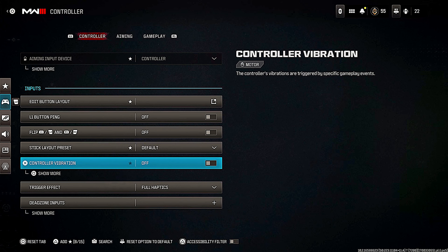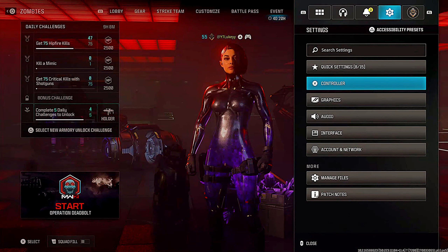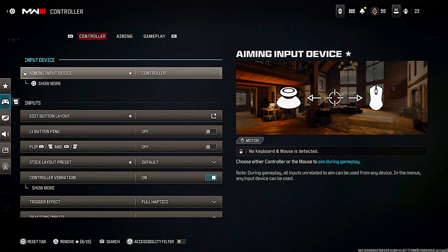As always I like to get straight to the points, so if you guys like that style make sure you are subscribed with notifications on. The first thing you want to do is go over to your settings, go to your controller settings, and turn vibration on, and then you want to turn full haptics on as well.